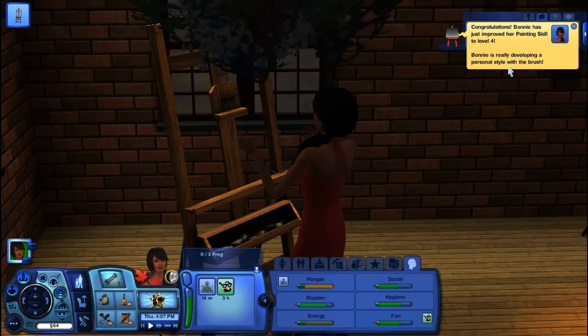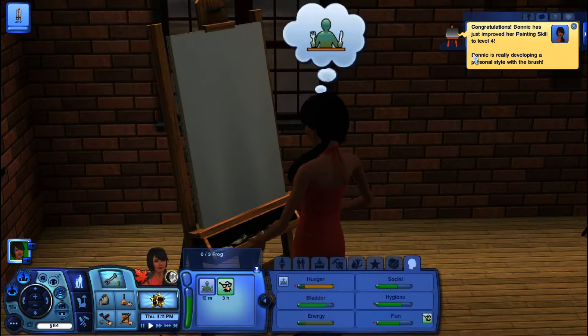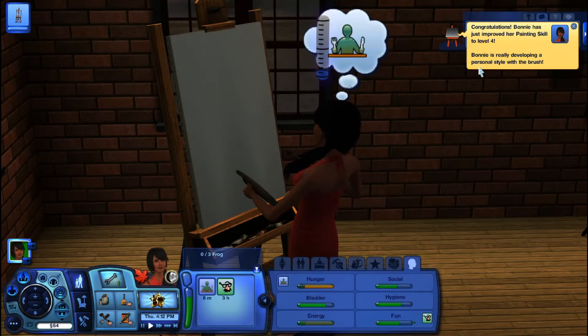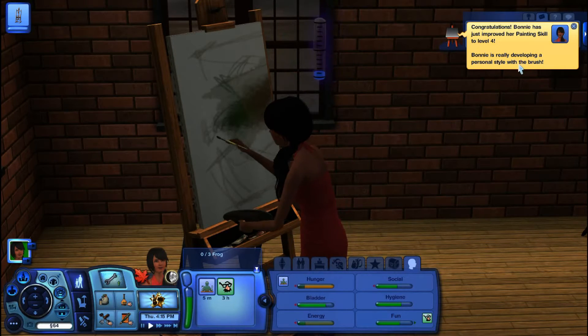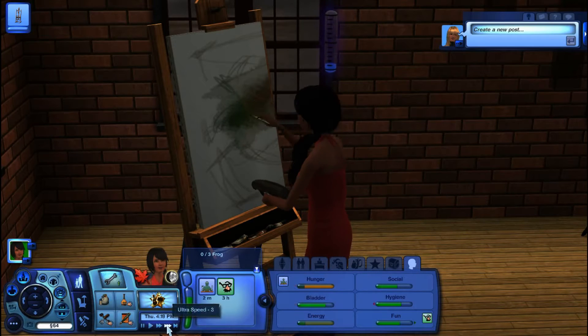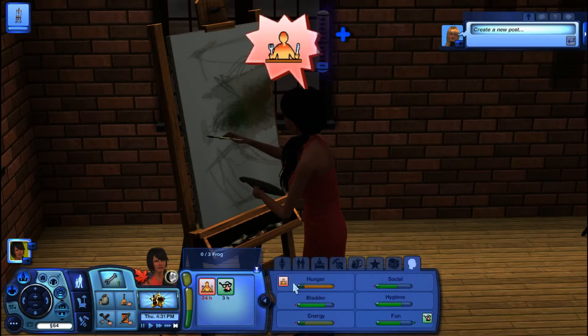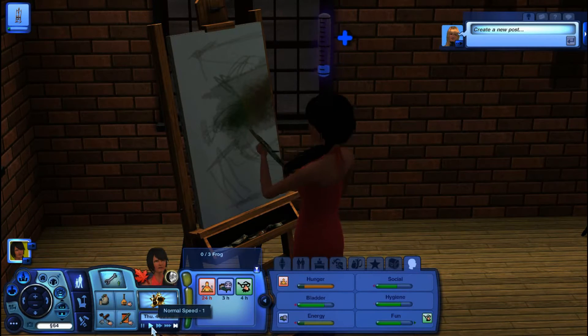This one we're not doing small — we're going to do a medium. Hopefully she'll finish it. She's actually just improved her skill to level four, so she's really developing a personal style with the brush. Hopefully she can finish this before we have to go someplace, because she's hungry now and she's not going to want to paint. Then we're going to be screwed — we're like six bucks short.